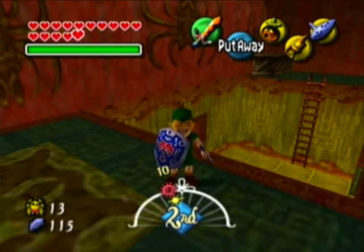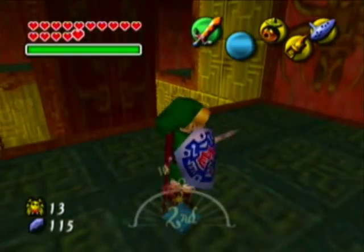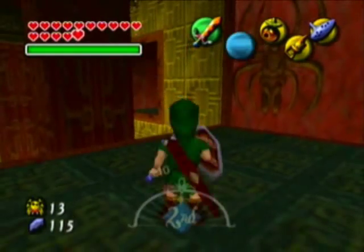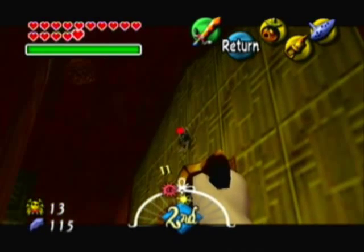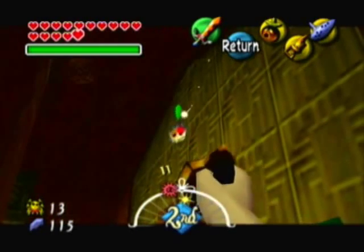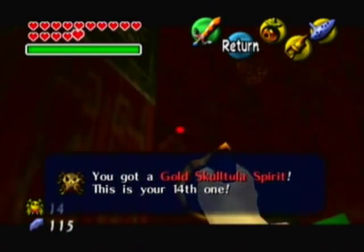Hello everyone, Argonmatrix here, welcoming you to episode 53 of Let's Play The Legend of Zelda Majora's Mask. Alright, so we'll continue on our perilous journey through the spider house here that looks like an Aztec temple of some kind. I always like the architecture and colors in here.